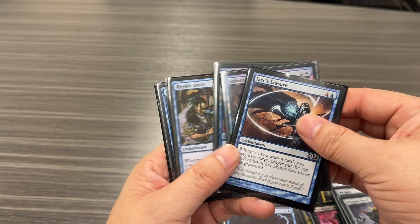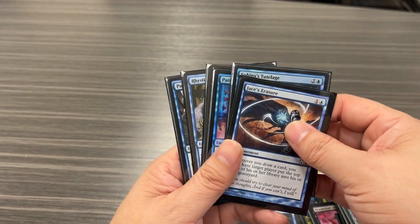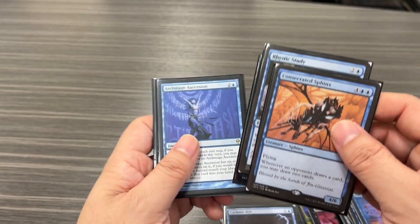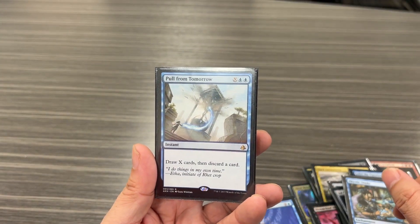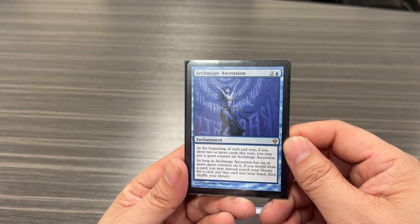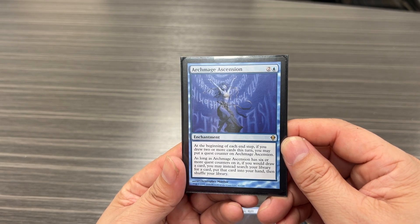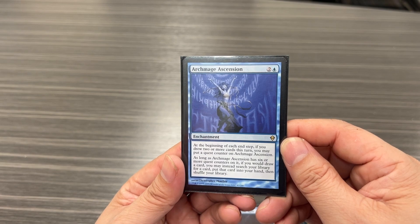We do have a few mill cards — three, to be exact: Chasm's Erasure, Sphinx's Tutelage, and Patient Rebuilding. For card draw we have Consecrated Sphinx, Rhystic Study, Pull from Tomorrow, and Archmage Ascension. Archmage Ascension reads: at the beginning of each end step, if you drew two or more cards this turn, put a quest counter on it. With six or more quest counters, whenever you would draw a card, you may instead search your library for a card, put it in your hand, then shuffle.